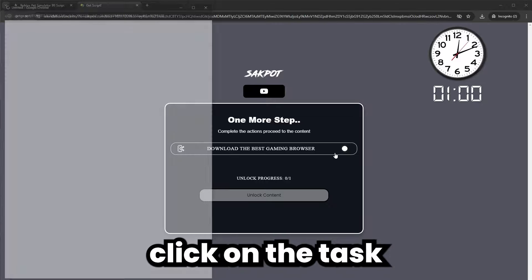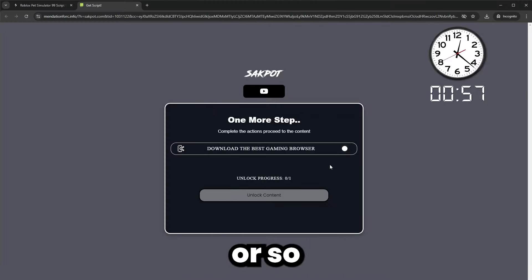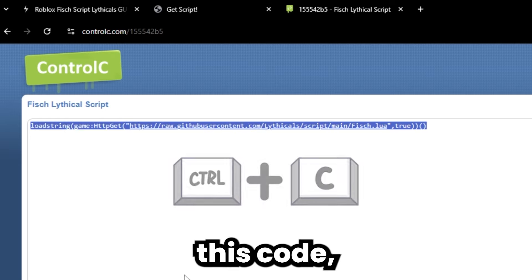Now you guys will just have to click on the task it gives you, wait about a minute or so, and once it gives you that green check mark, you can continue and end up to this page where you can copy the code.